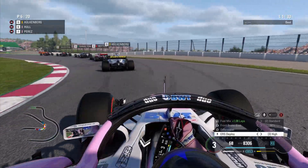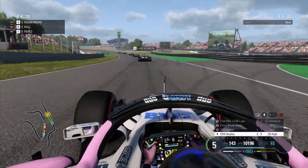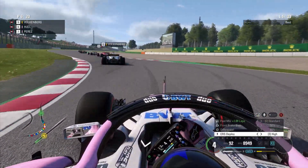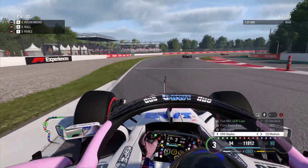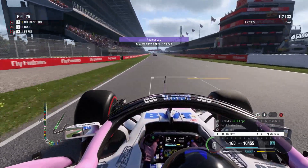That puts us immediately up into 6th — we've gained five places from our run down towards Turn 1. Verstappen leads the way from Daniel Ricciardo. Lewis Hamilton up in 3rd, then championship leader Vettel in 4th. Nico Hülkenberg punching up there in the Renault in 5th. And we are up to 6th position. Now it's all about trying to keep pace with these front runners, because the minute we get a sniff against Hülkenberg in a straight line, we'll be able to overtake him.